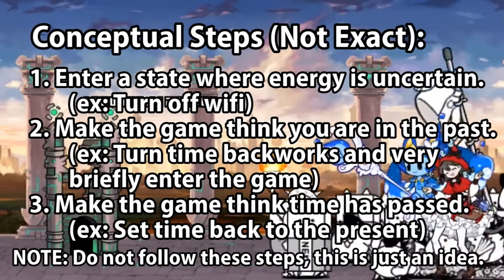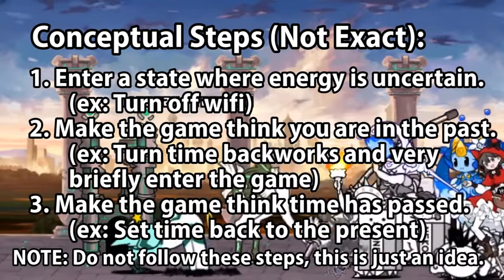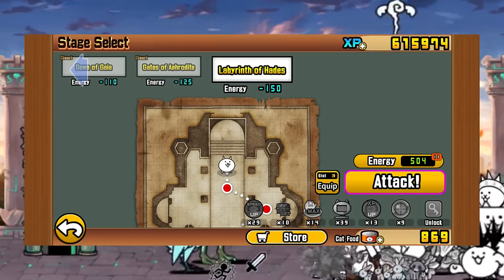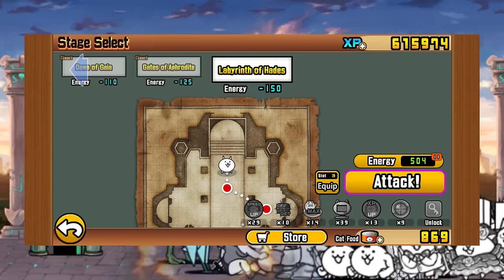Some other cases involved closing and opening the game, or performing certain steps at certain times, such as when the game was loading up. If performed successfully, your energy would be fully recharged, due to the Battle Cats thinking that two days have passed, and would give you two days worth of energy, easily enough to refill anyone's energy cap.